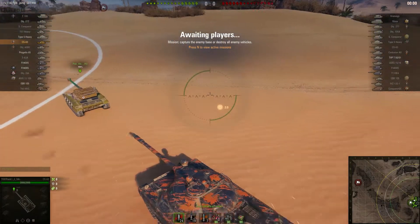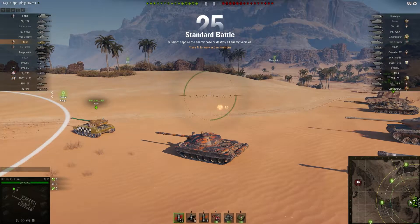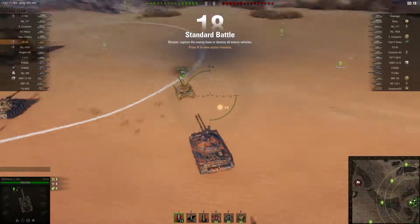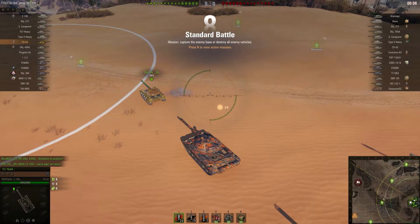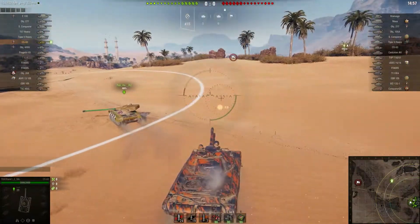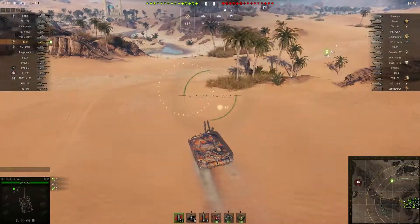We're playing on Sand River — I always get El Khalouf and Sand River mixed up. You can see the new communication tools they added are pretty neat. You can press T and tell a teammate to follow you, and they can agree, deny, or say another position is more important. Left-clicking on the map puts up a warning triangle alerting your team where somebody might be, and right-clicking lets you mark where you're going to be moving to. Pretty nice new features.